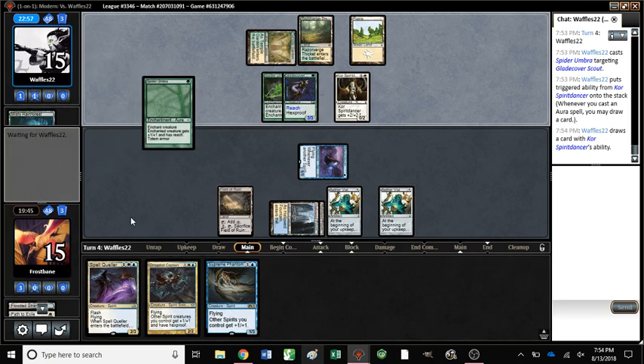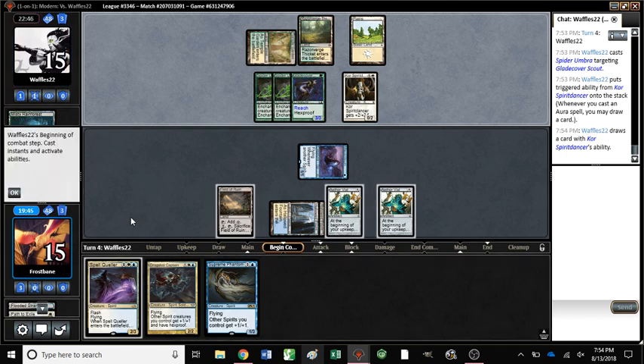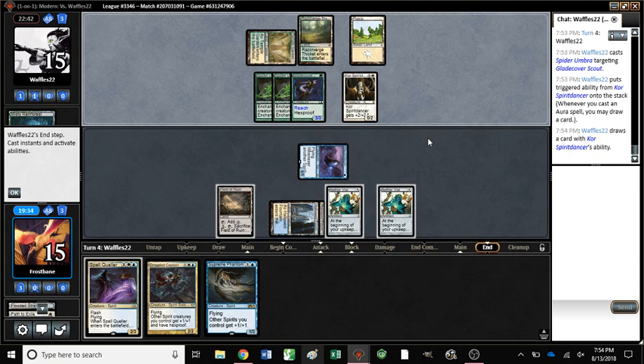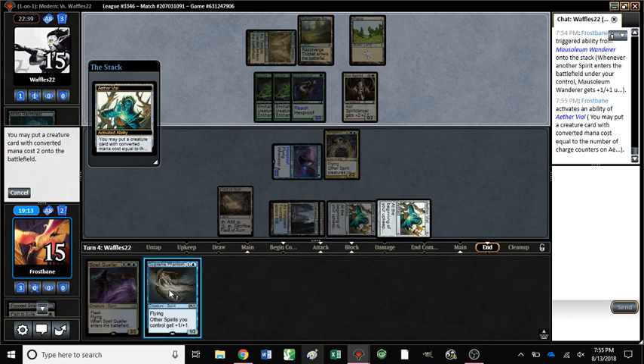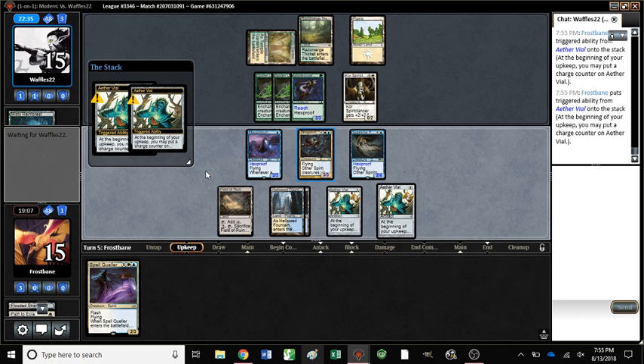I think targeting the Spirit Dancer might have honestly been a better call, especially since they already saw us burn a path. Oh, it's Bant — not a human. Now we can't block and kill this. Oh, they didn't attack. Do we get value out of deploying both of these? Yeah, because then we can attack with both, right? Time to start being aggressive. Actually, we can't attack with both — that was a bad play. We can't attack with anything. That was stupid.